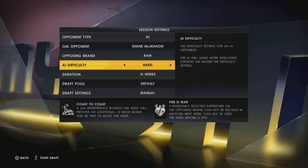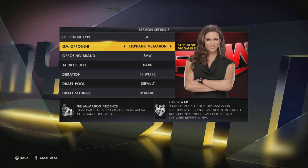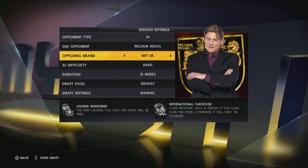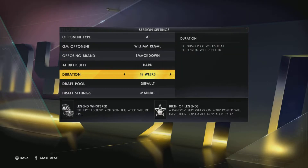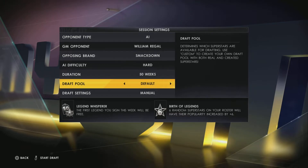We have an AI - we're going to go hard. I'll give him William Regal. Since I'm not using NXT UK, I'm not going to give him that either. We'll give him SmackDown. Number of weeks, we're just going to do all out 50. We'll leave everything manual so I draft it, and default so I don't have to worry about the pool.